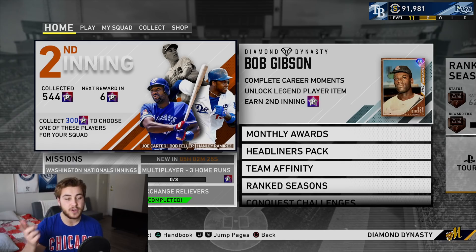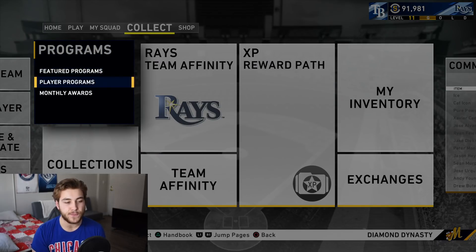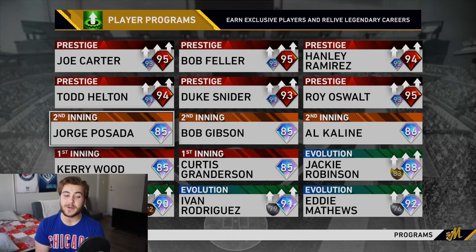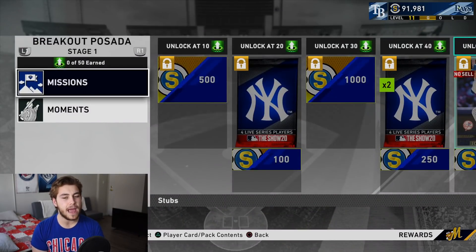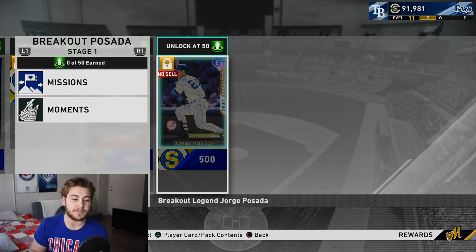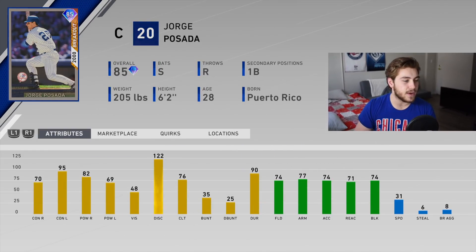Let's go ahead and get into this one. I want to look at the free Legend player first — it is going to be a new program. It's Jorge Posada. I didn't think it was going to be, but I'm happy that it is. 85 Jorge Posada is brand new and it is free.